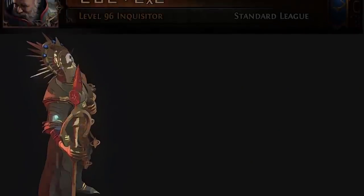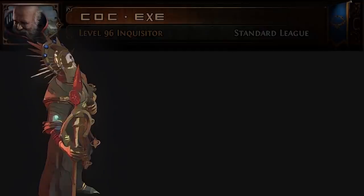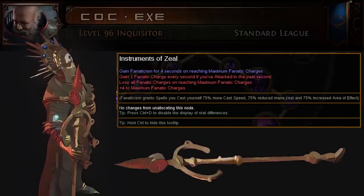This particular build throws three of my favorite things together in a semi-competent attempt to make a build that actually functions. What are they? Fanaticism, Fulcrum, and fire — more specifically, Purifying Flame.